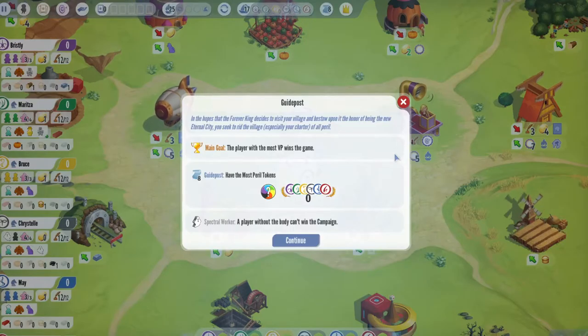We have our guidepost for today: in hopes that the forever king decides to visit your village and bestow upon it the honor of being the new eternal city, you seek to rid the village — especially your charter — of any peril. So have the most peril tokens at the end of the game. We weren't really spending them on anything, we're just collecting them, so that might be something to have in mind.